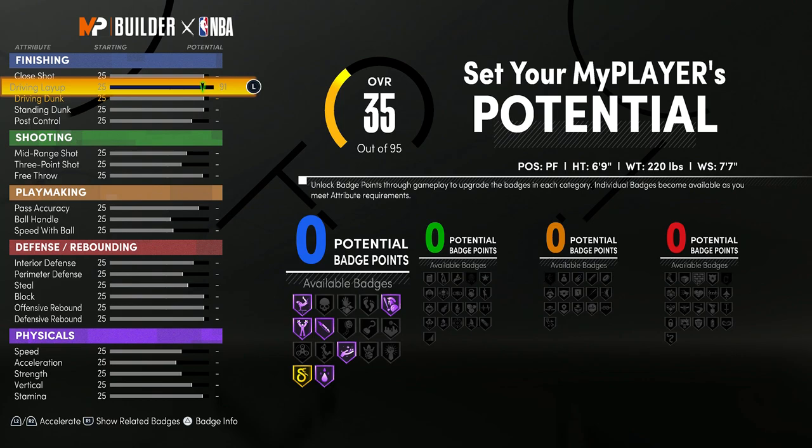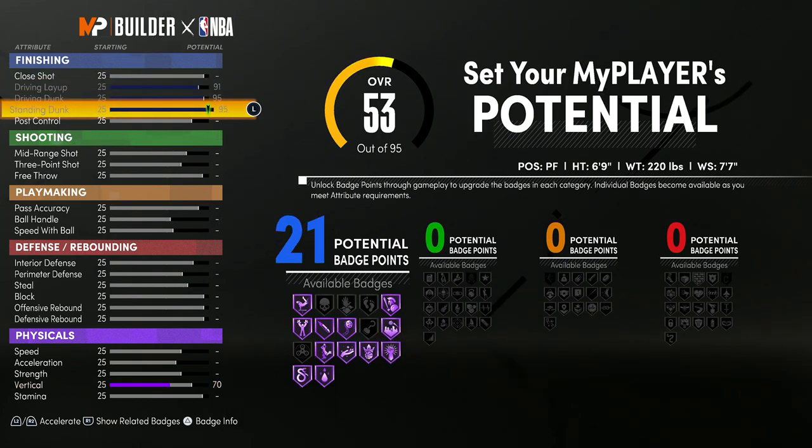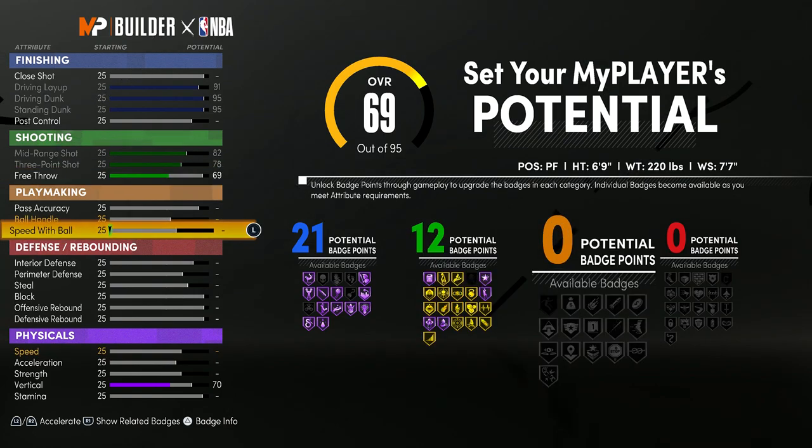For the attributes, you want to max out your driving layup, driving dunk, and standing dunk, and then you'll get 21 finishing badges. For the shooting, you want to max out your midrange and three-pointer and put your free throw up to 69, just so you get 12 shooting badges.